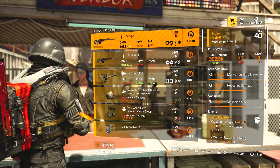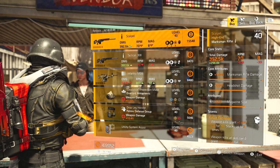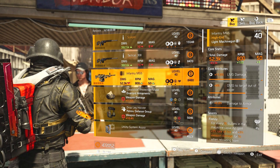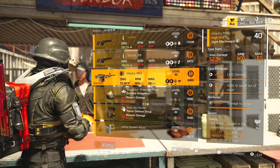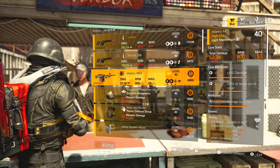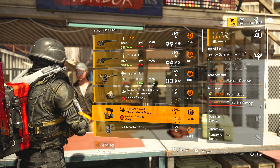At the Campus vendor we've got Scalpel, the named carbon sniper — maximum rifle damage, headshot damage, magazine — with Future Perfection, which is still one of the best talents in the game. Tactical 308 sniper. Infantry MG5 with Frenzy, which can work really well with this weapon — LMG damage, damage to targets out of cover, damage to armor. If you're in need of an MG5 this is actually a really good one.